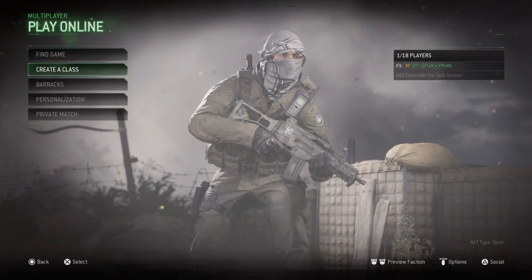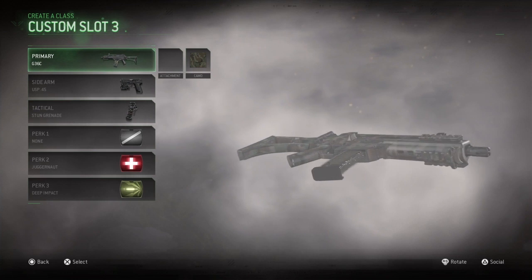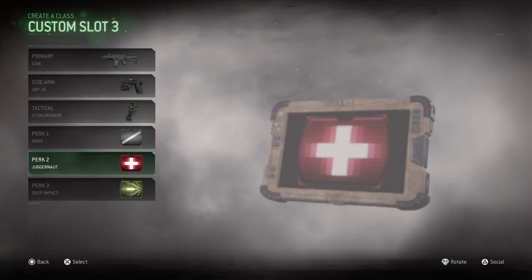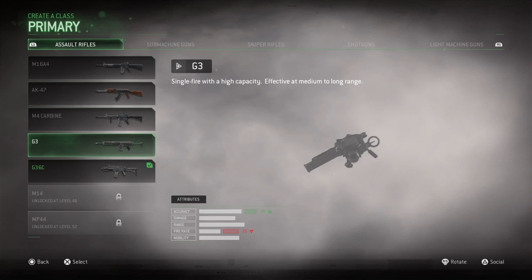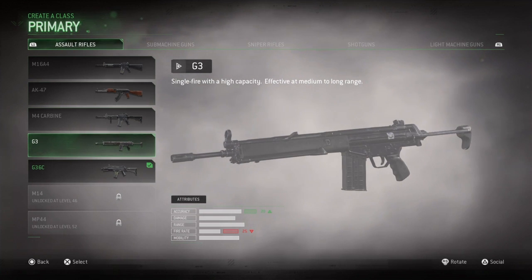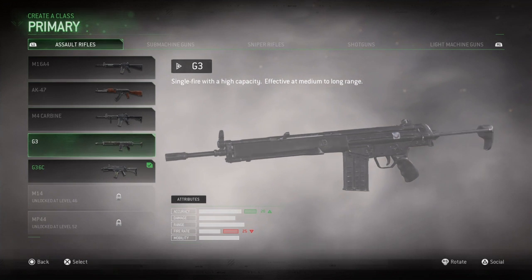Welcome to the video and to the channel. Today's video is a G36C gameplay — I've not long just unlocked it. I've tried using it in one game and thought okay, I'll use this class for today's gameplay. I would have used the G3, but it isn't really a good gun — it's a single fire gun. If you want to see it, let me know, I will do it. I'll probably do it in like two days' time for the gameplay.